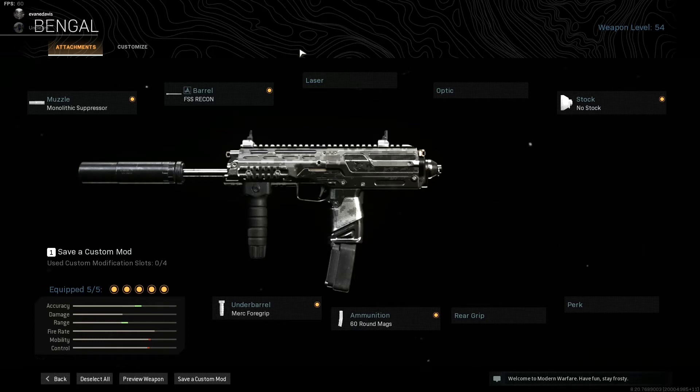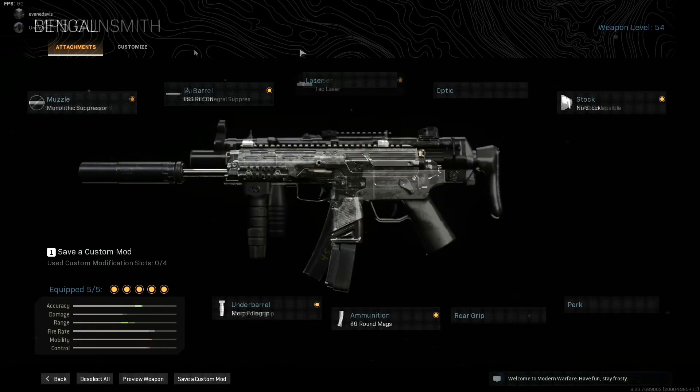At number four is probably the most used SMG in Warzone — the MP7. The MP7 is super accurate, hits shots super far away, and has almost no bullet drop-off with the right loadout. Mine goes: Monolithic suppressor, Recon barrel, no stock, 60-round mags, and Merc foregrip. The MP7 has kind of been figured out already so I won't go too far into it, but this is the MP7 loadout you should be using.